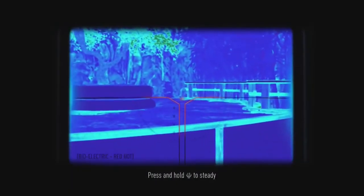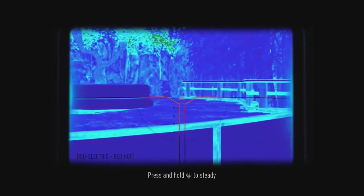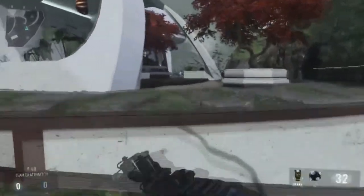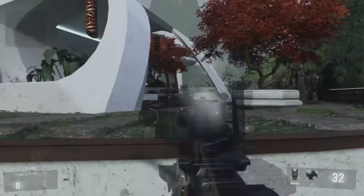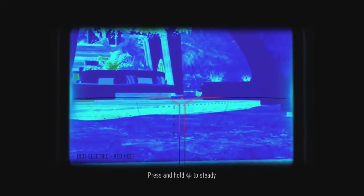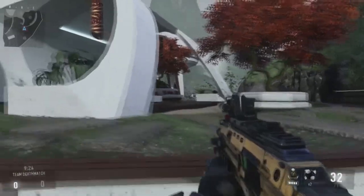So it sways everywhere, and then I noticed — if you look underneath and press and hold LS — you're steadied. I haven't seen that before with the thermal. With Ghosts, if you had a thermal it just did whatever, but you can actually see that when you hold in the left stick, like you would when sniping, it becomes far far more accurate.